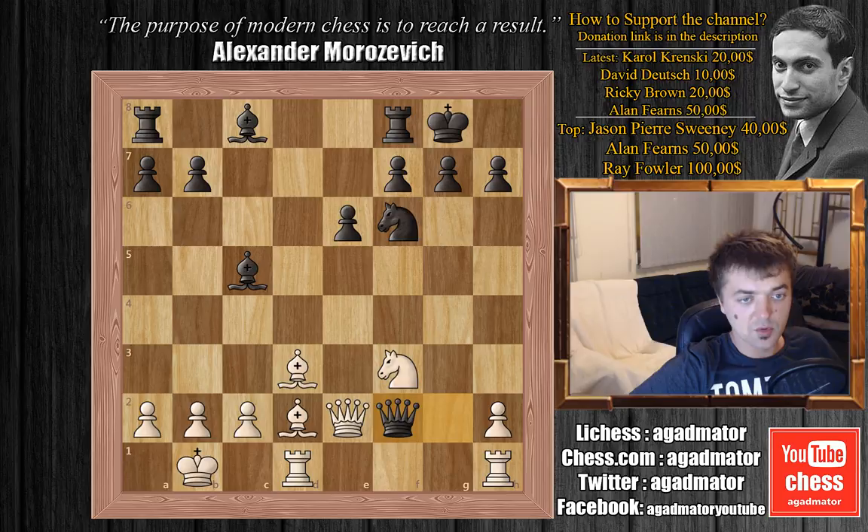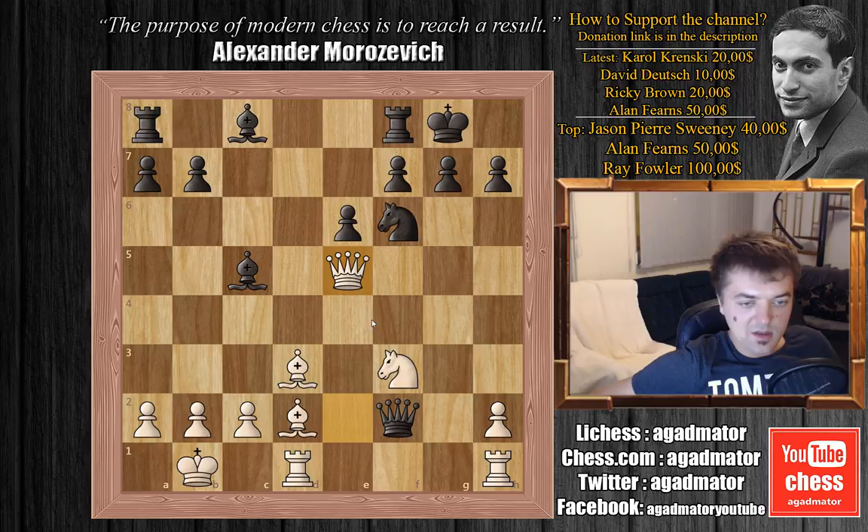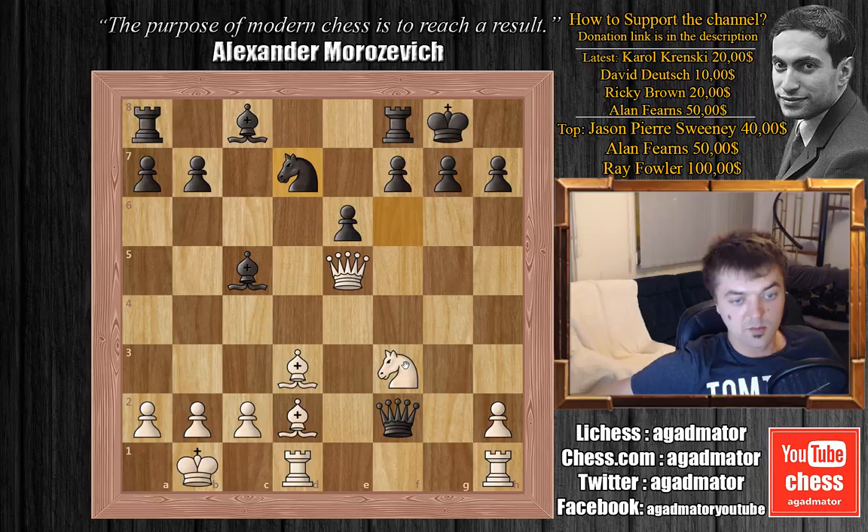So Morozovich plays queen to e5. He leaves the knight unprotected because if queen captures knight on f3, then queen captures bishop on c5. But Van Veli plays knight to d7, attacking Morozovich's queen and also protecting the bishop on c5. Morozovich's knight on f3 is still under attack, and if white went back it would give black simply too much in the position as he's up two pawns.